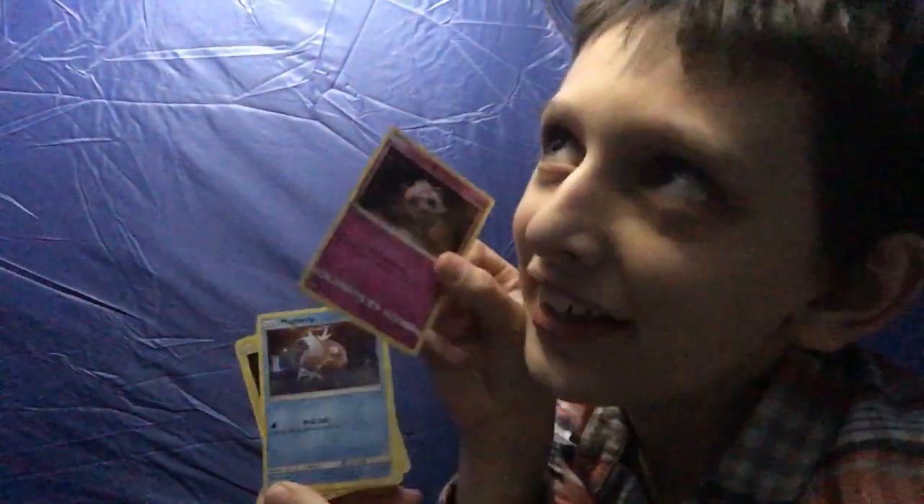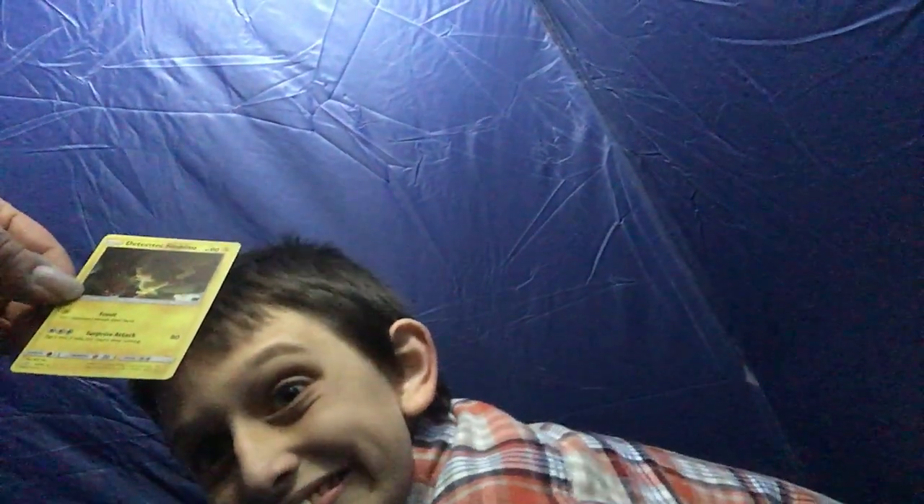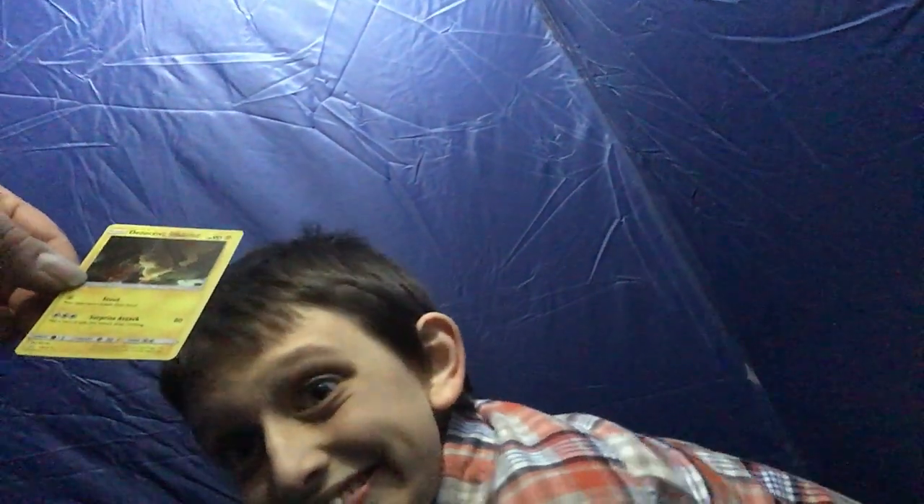Opening the other Detective Pikachu pack — it's a QR code card. Cards pulled: Magikarp, Morlil, and Detective Pikachu. Reading Detective Pikachu's Scout attack: your opponent reveals their hand, for one energy; for three colorless, Surprise Attack — flip a coin, if tails it does nothing.